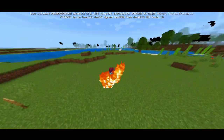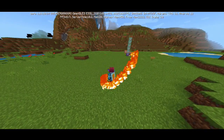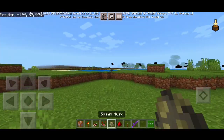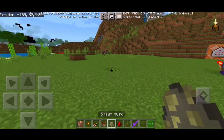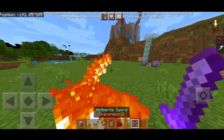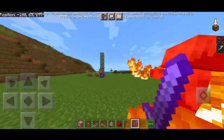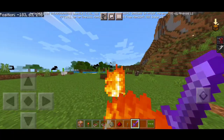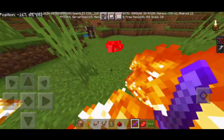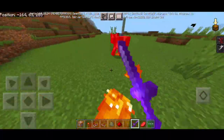The command also adds a speed effect and a strength effect so you can one-hit any mob. We also have weather effects, so you can burn mobs just by being near them. Let me summon some mobs — hold the sword and every mob nearby gets hit by the flames and fire without even touching them with your sword.